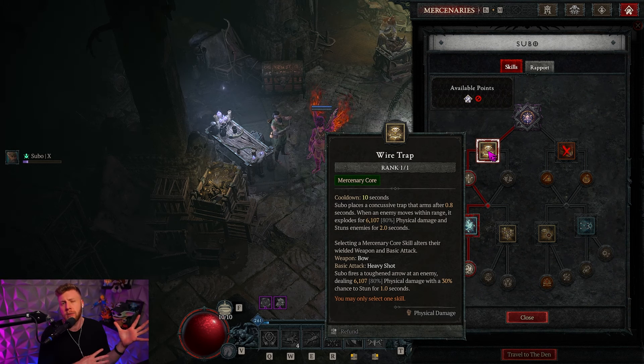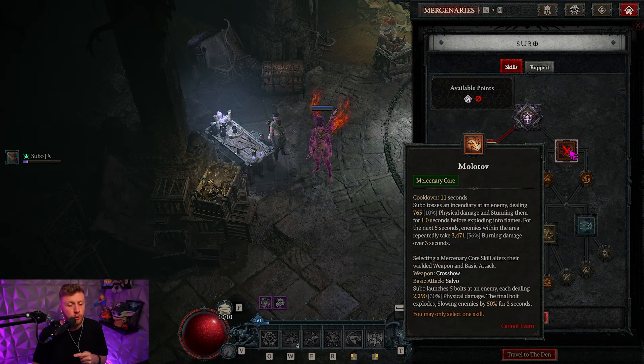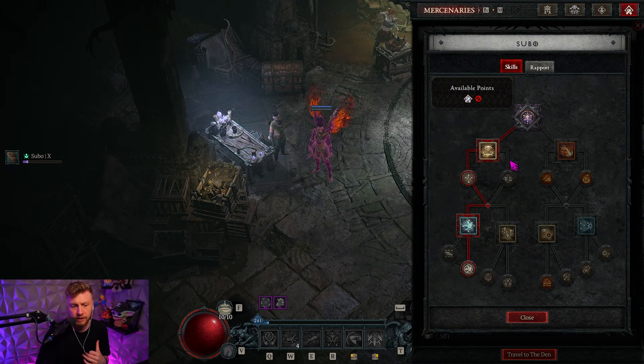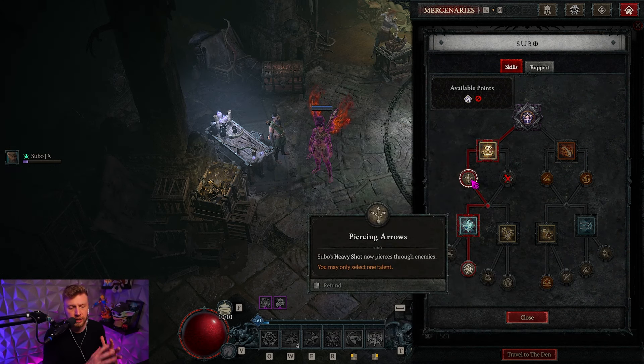They obviously also provide active skills. Some of them have cooldowns, some of them shoot with a weapon and also have a basic attack linked to them. In this case the wiretrap has the bow and the heavy shot. On the other side we have Molotov which has a crossbow and the salvo basic attack, and then you can further specialize what they do. The piercing arrows, for example, pierce through enemies.